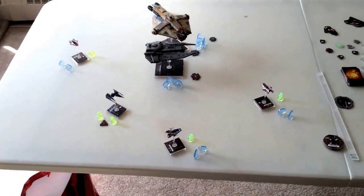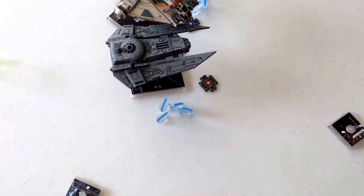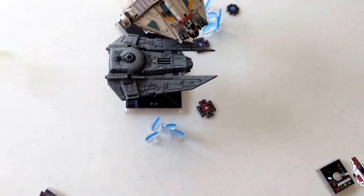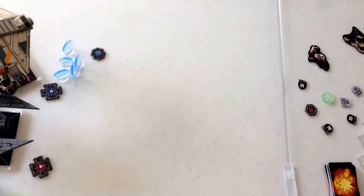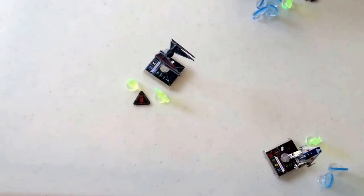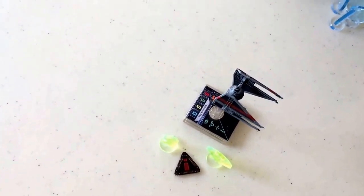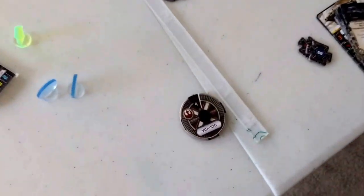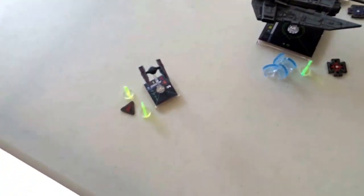We've got the ships all set up. For this scenario they're going straight into the attack phase with no maneuvering — just using this as an example. Phoenix Squadron is going up against Rear Admiral Chiraneau in a VT-49 Decimator, equipped with Gunner, Predator, Engine Upgrade, and Rebel Captive. We also have Soontir Fel with a Stealth Device, Auto Thrusters, and Push the Limit, taking a focus, an evade, and possibly a boost. The three prototype pilots have two with evades and one with a focus, and the VCX takes a target lock. Soontir goes first since he has the highest pilot skill — 9 and 8 versus 3 and 1.